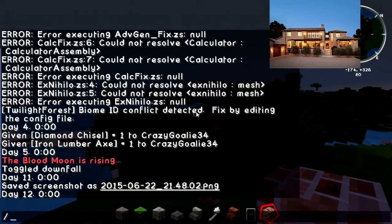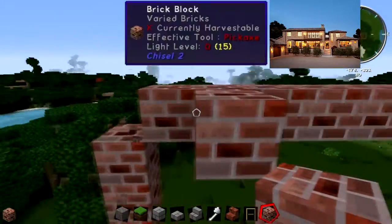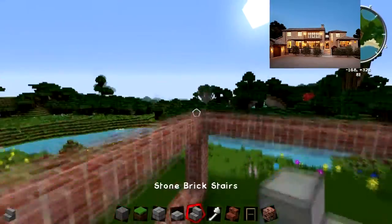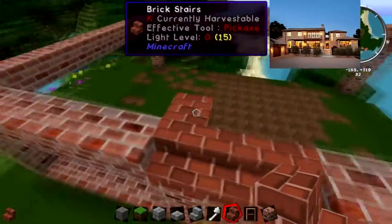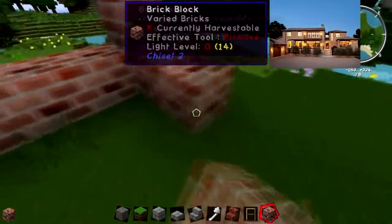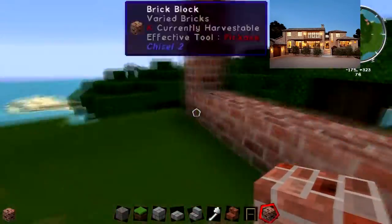As I'm going through this I'm also thinking ahead, and toggling the downfall because who likes rain during a build. I'm filling it out and thinking how am I going to do this. There's a little roof at the front of the house where it actually peaks, just not a lot. Now we're coming along to finish out the back.